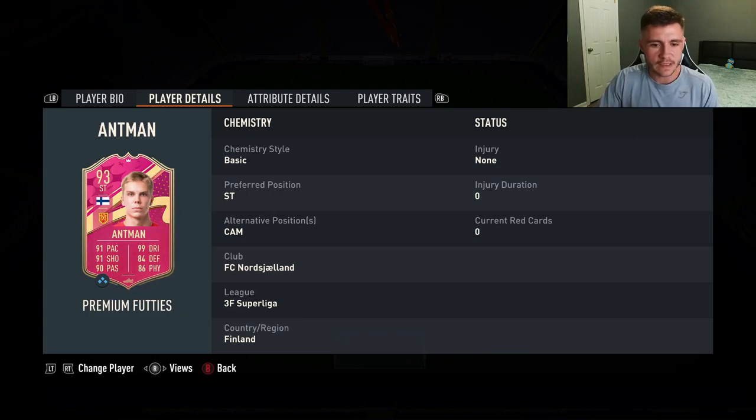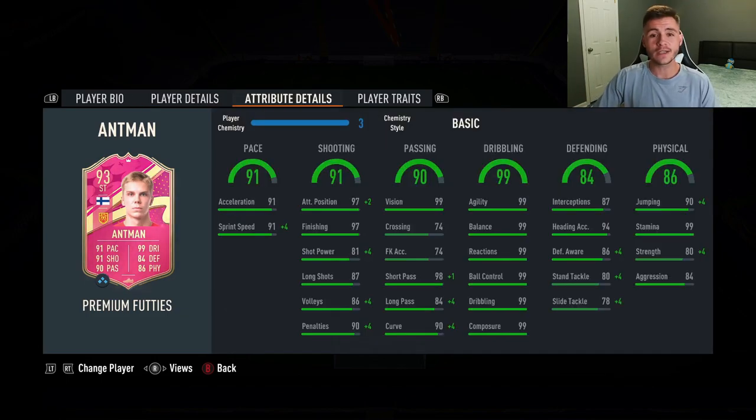We don't see much versatility with the card — he can play the striker and center attacking mid positions. Looking at his in-game stats in more detail, the card is extremely well-rounded. He has 91 pace with 91 acceleration and 91 sprint speed. You have to throw on a chemistry style that's going to bump up the pace a little bit more. 91 shooting is a very important stat if you want to play him at striker — he has 97 attacking positioning and 97 finishing, but he only has 81 shot power, which might be a bit of an issue.